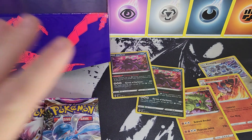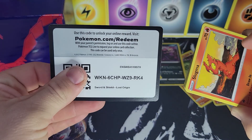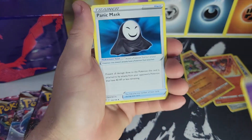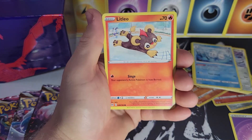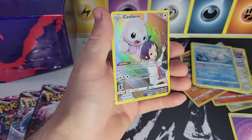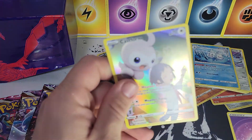So the ETB gave us three holos and two reverse rare holos — Darkness Ablaze was a bit of a dud overall. But here we go, four packs from Lost Origin. Silver Tempest is coming out as the next set after this one. First pack of Lost Origin: Slugma, Tynamo, Litwick, Litleo — and we got a Castform trainer card with a rainbow holographic shimmer. Very nice. And the rare is a holographic Pyroar — a double hitter! Lost Origin has saved this video.